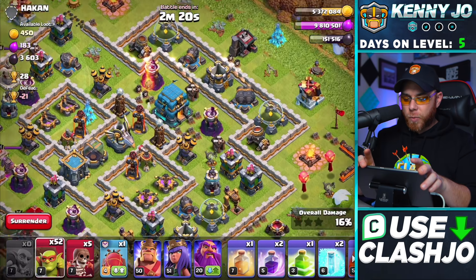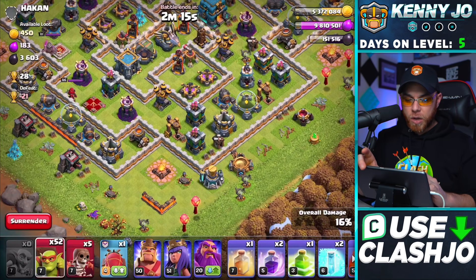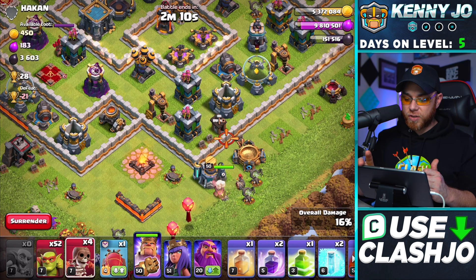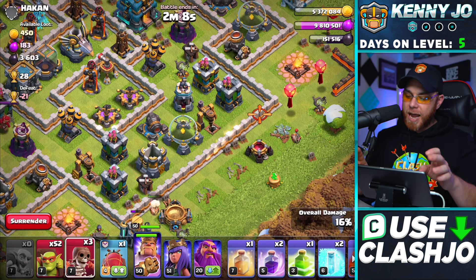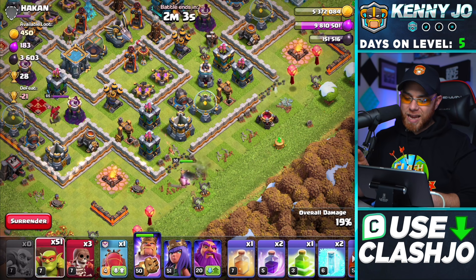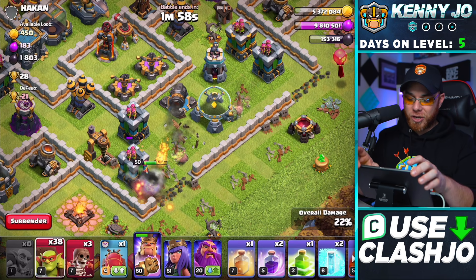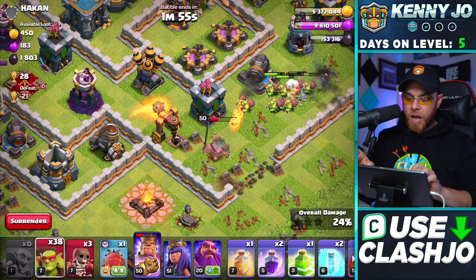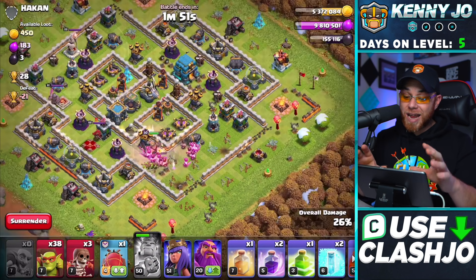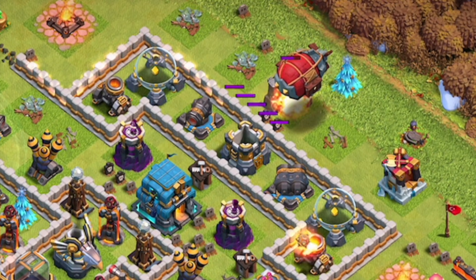It looks like we've got clear access to the town hall and we have the Battle Blimp available as well. We've got a little bit more dark elixir on this village and our heroes to use. Let's release the super wall breakers to open up compartments, drop some sneaky goblins, grab the gold storage, elixir storage, and that dark elixir drill. Use the King's ability to grab the remaining resources, then release the Battle Blimp to take down the town hall and secure the win.